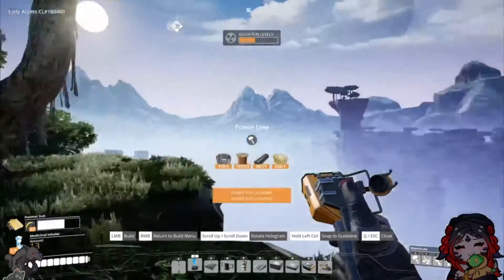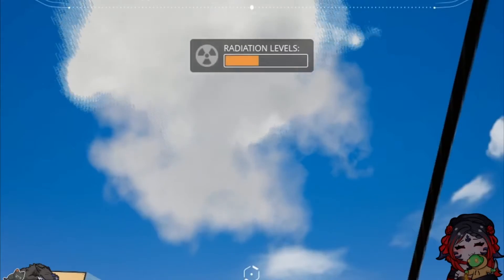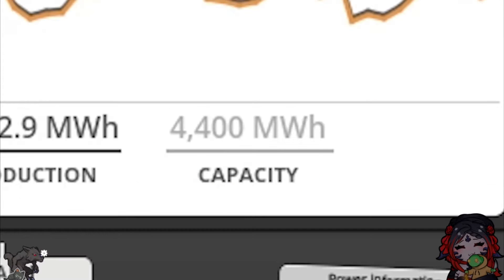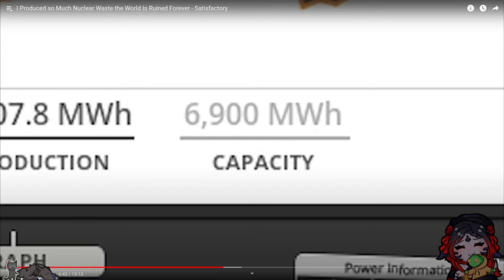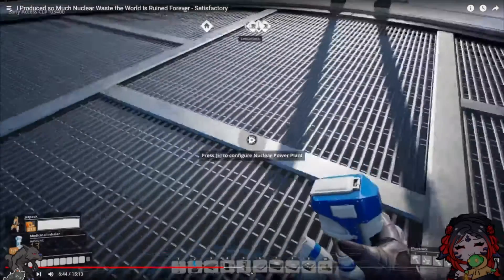Now the only thing left to do is hook it up to power. That smoke is... look at that jump! Our capacity for power was 4,400, and then we brought the power plant online and now it's 6,900. He's got so much power — I think I got like 800 in reserve. That is quite the leap.